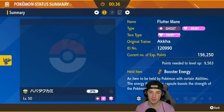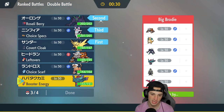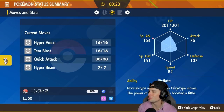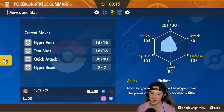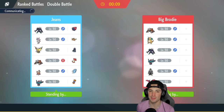Fluttermane's Booster Energy is going towards Speed, so it'll be crazy fast. I want to check Sylveon's stats before we get started — 154 on the special attacking side, amazing defenses at 151 Special Defense and 107 Defense, and great HP. I just love Sylveon, it's so good all around. Let's lock in Fluttermane and hop into match number one.